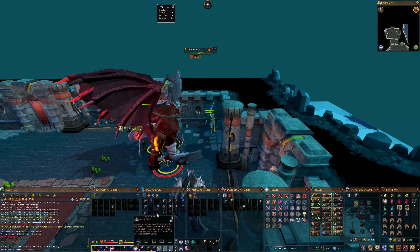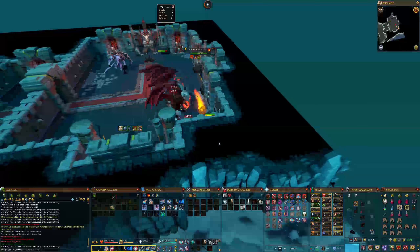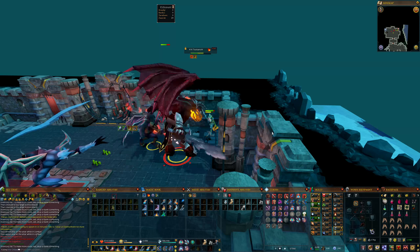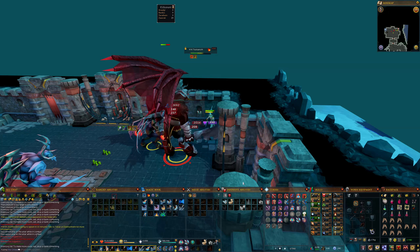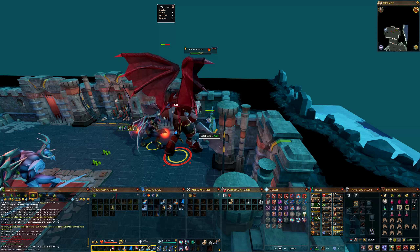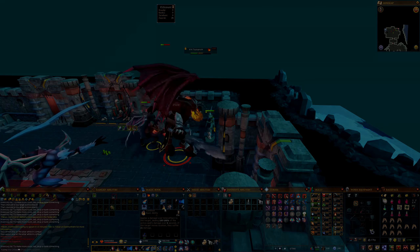Having a vampirism aura is extremely useful here as it heals you for some of the damage you deal, making you last much longer at K'ril. If you have it, bring it — it's going to help you out a ton. I hope you guys enjoyed this video and have enough information to solo K'ril. If you have any questions drop them in the comments below, and if you found it helpful please leave a like and maybe consider subscribing. I'll catch you guys in the next video. Peace.